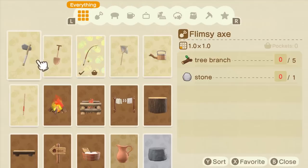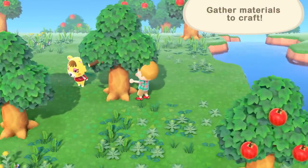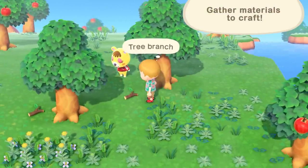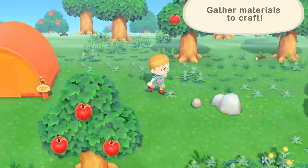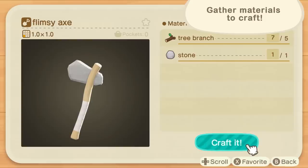We're going to need some materials, like branches and stones. Then we'll head to Resident Services and use the workbench.